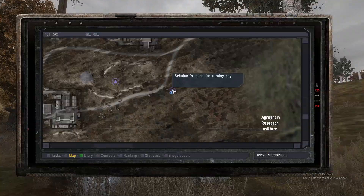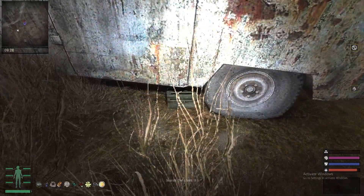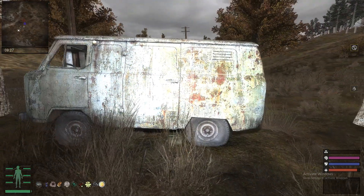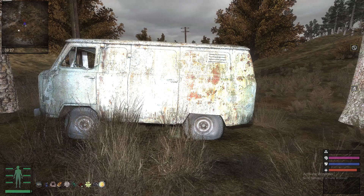You can find the stash right here, under at this van, right next to this tire. Inside it contains a scout raincoat, a crystal for more hypnotization, and a vodka. Not really worth it in my opinion, but you can do so if you wish. That's all I wanted to share with you. See ya.